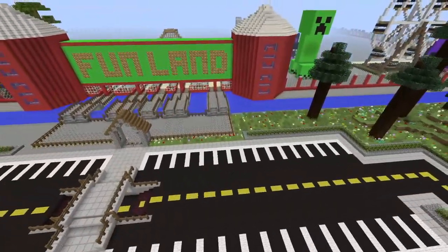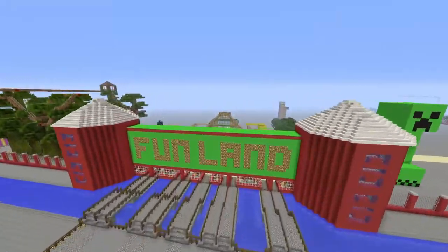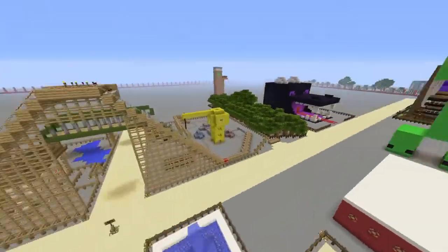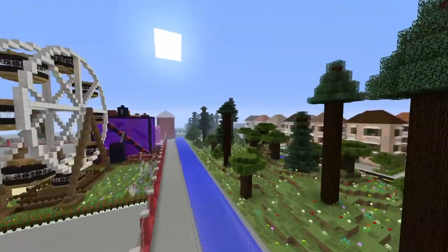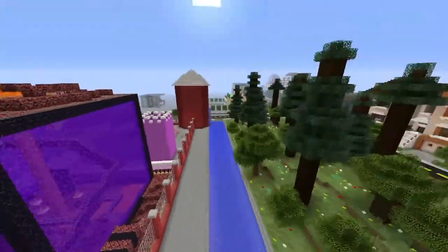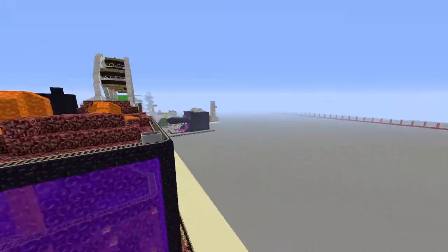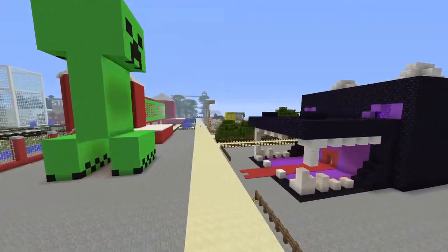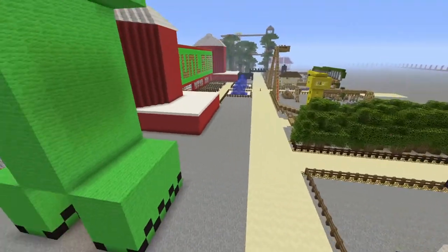So now we have Fun Land — I think this was the first thing that I built on this world. I didn't really build that much. We've got a creeper, we've got a ferris wheel, we've got the nether roller coaster, then we've got a pink sort of roller coaster. I was going to build an ender dragon roller coaster but, like nearly everything, I didn't finish it.